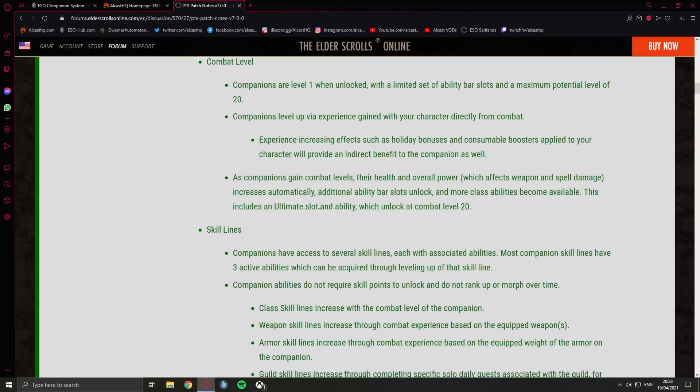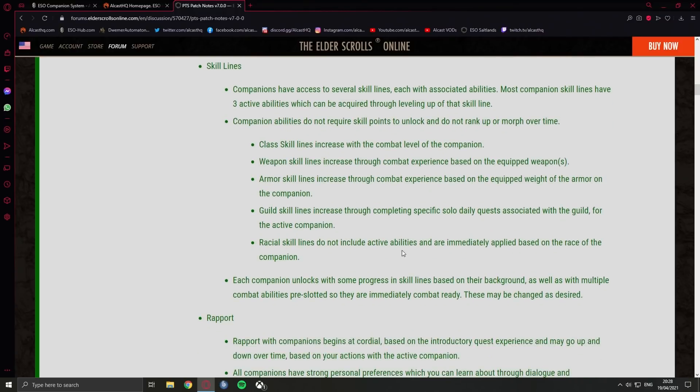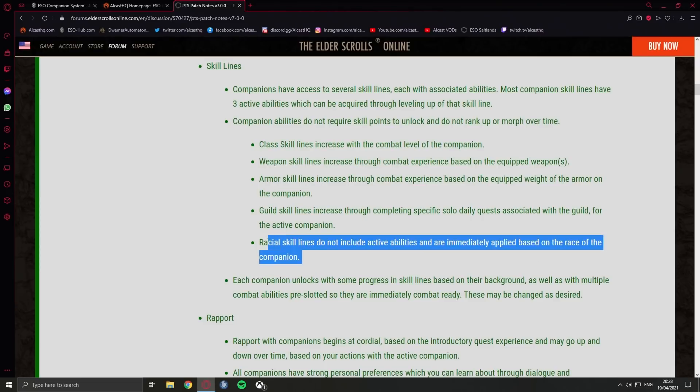I will showcase all companion abilities in a separate video. Companions have access to several skill lines each with associated abilities. Most companion skill lines have three active abilities, acquired through leveling up that skill line. Class skill lines increase with the combat level of the companion. Weapon skill lines increase through combat experience based on the equipped weapon — so if you want them to level up two-hander stuff they need to play with a two-hander. Armor skill lines increase based on the armor worn in combat. Racial skill lines do not include active abilities and are immediately applied based on the race of the companion.